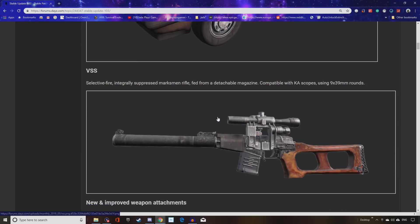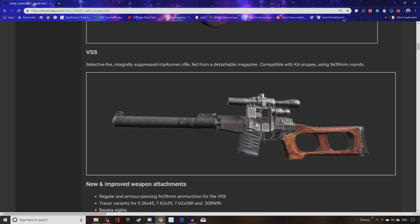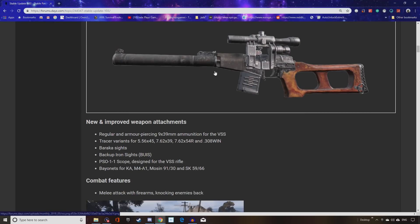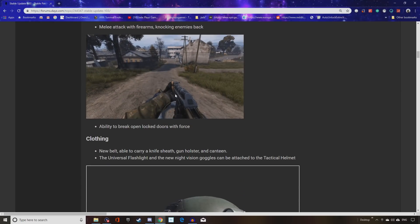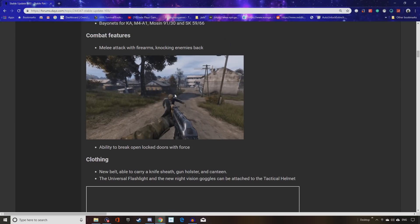The Gunter 2 is a generation hatchback with front-wheel drive. The VSS is a selectively fire, integrally suppressed marksman rifle fed from a detachable magazine, compatible with KA scopes, using 9x39mm rounds. New and improved weapon attachments include regular and armor-piercing ammunition for the VSS, tracer variants, Baraka sights, backup iron sights, PSO-11 scope, and bayonets for the KA, M4, Mosin, and SKS. Knocking zombies back with a gun is going to be absolutely amazing.